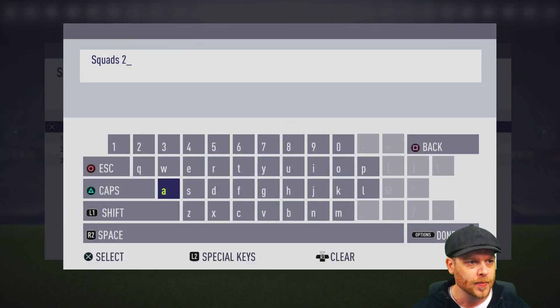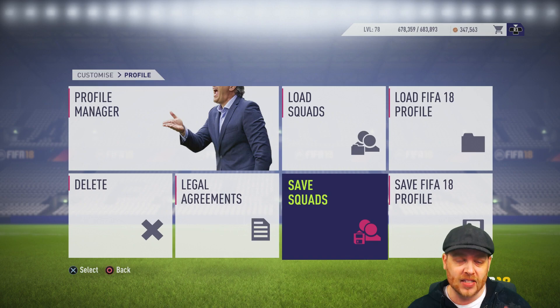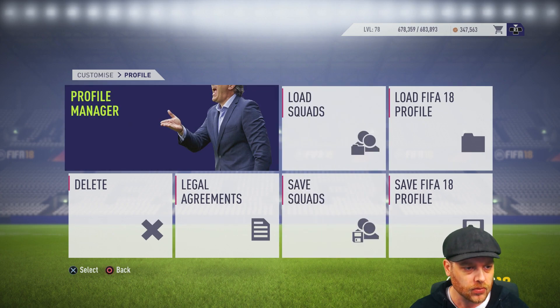Create new squad, and I want you to call this one Stadiums. This will be what you can use throughout the season of FIFA 18. I've already got one called Stadiums, so I'm just going to put two in here for this tutorial. That'll get saving away. Now what this means is this is the latest squad that you've set up, so any changes that you make will automatically get saved to this current save.